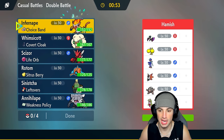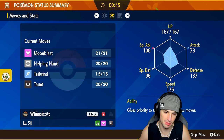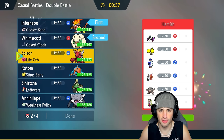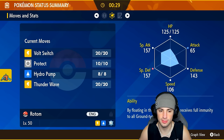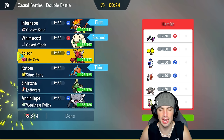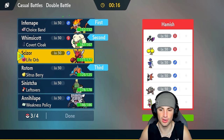I'm going to go Infernape on top with either Scizor or Whimsicott — Whimsicott could be pretty good with Taunt and Moonblast. If they go into Quiver Dance we can just Taunt it. Going Infernape and Whimsicott as lead, with Rotom and Scizor in the back. Looking at the team, Scizor could be decent especially with U-Turn and Dual Wingbeat, but we have to watch out for that Full Incense Oricorio.